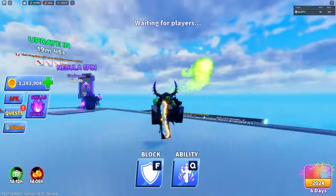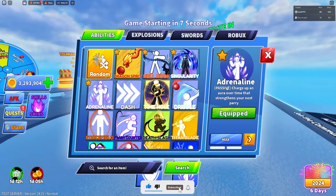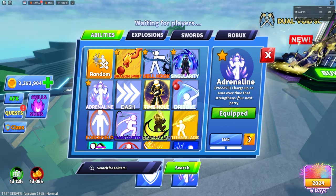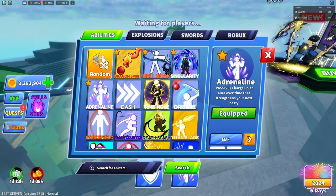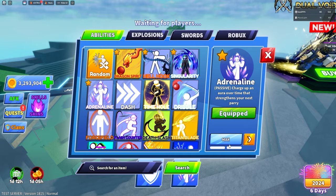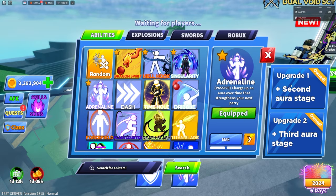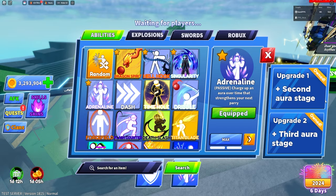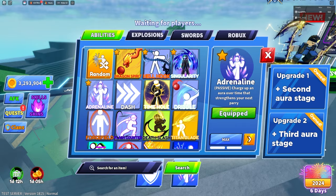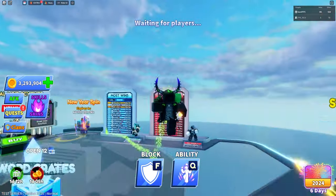This new ability I briefly covered a few days ago. It's called Adrenaline — a passive ability that charges up an aura over time to strengthen your next parry. It costs 8,000 coins to buy. Upgrade one gives you a second aura stage, and upgrade two gives you a third aura stage. I'm going to show it in training since it's easier to demonstrate there.